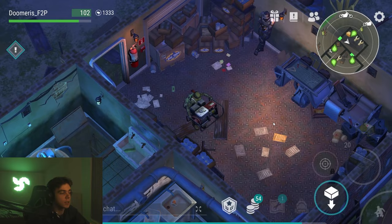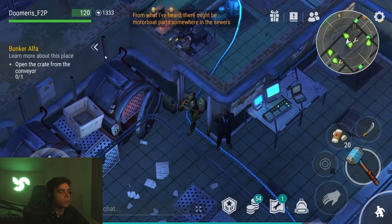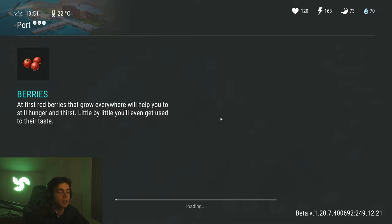Are you guys ready? It's done. First run of port sewer. Motorboat parts somewhere in the sewers — yes sir, you're very correct. And here we can make fiberglass with bauxite and glass. That's why we need bauxite chat, and we need to start leveling up this stuff. We're going to get some maps from doing port sewer, so let's go — step right in, jump right in.